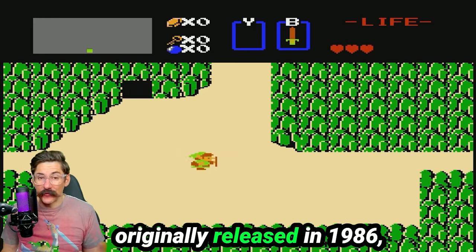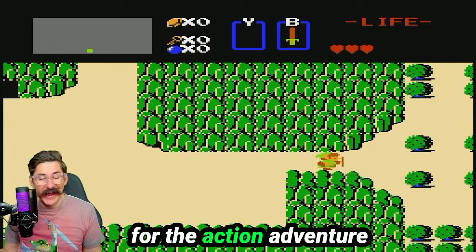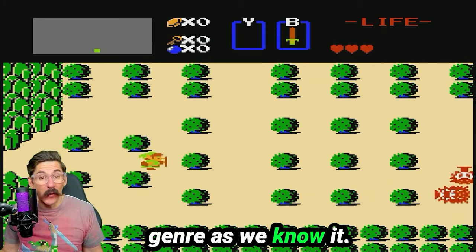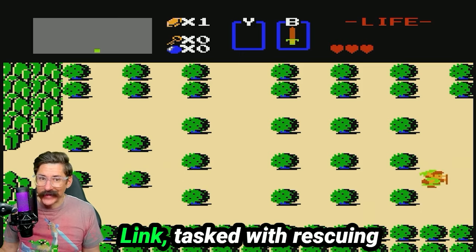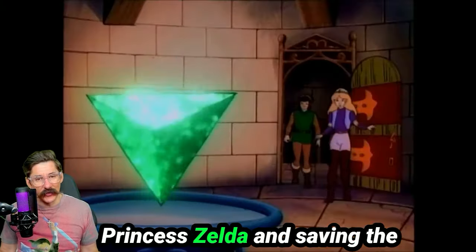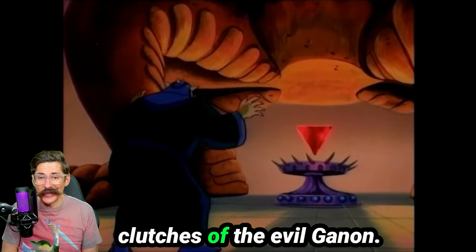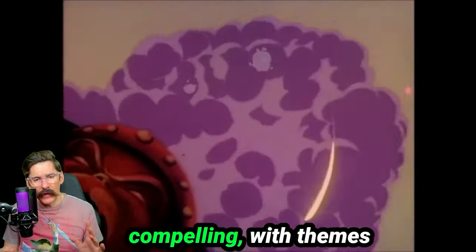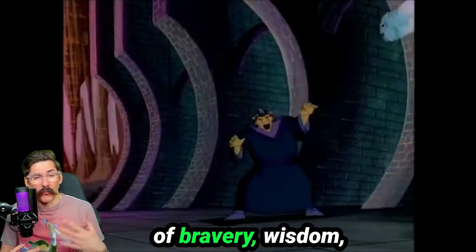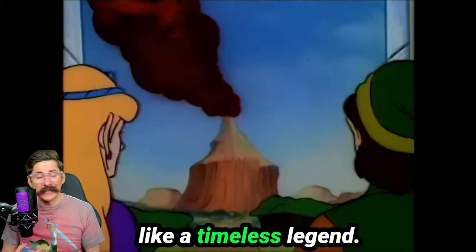The Legend of Zelda originally released in 1986 and it laid the foundation for the action-adventure genre as we know it. The game follows the journey of a young hero named Link tasked with rescuing Princess Zelda and saving the kingdom of Hyrule from the clutches of the evil Ganon. The narrative is simple yet compelling with themes of bravery, wisdom, and power playing out like a timeless legend.